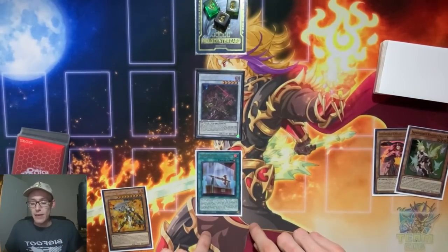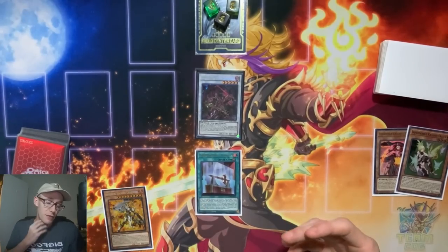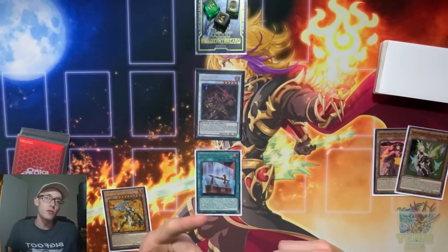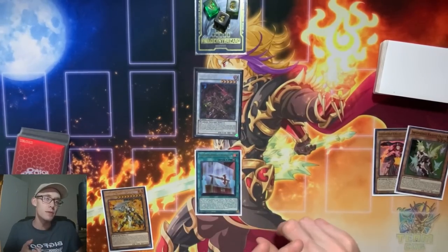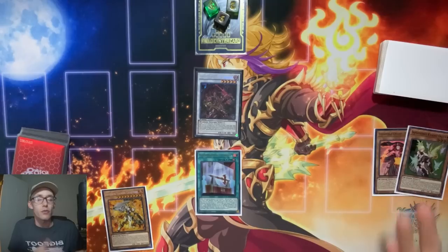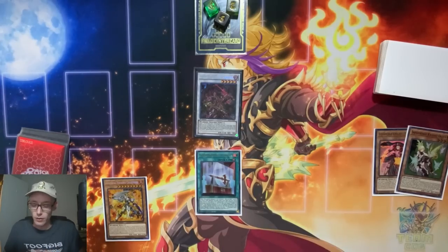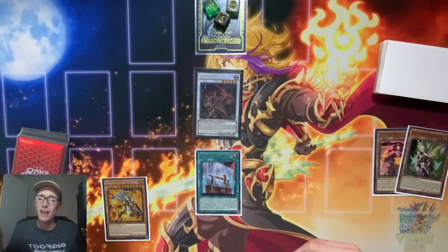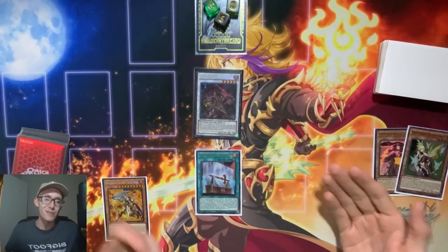This is what allows us to play under Droll. For those who don't know, the Infernoble Arms have insane second effects that sometimes never came up when we used to play, but now we get to utilize the second effects in Infernoble Arms quite a bit. So if you end up getting hit with Droll, you use Lancelin to grab yourself back the Joyous to grab the Almus, and then you can end up linking it off if you have different extenders through a Droll.